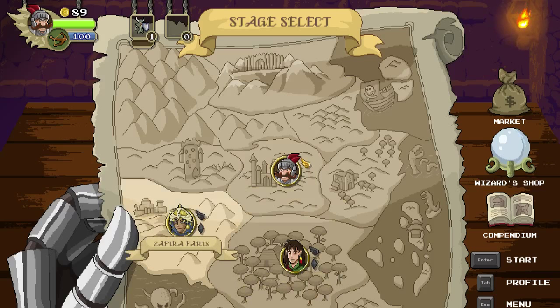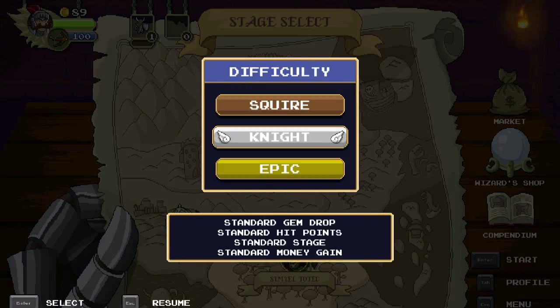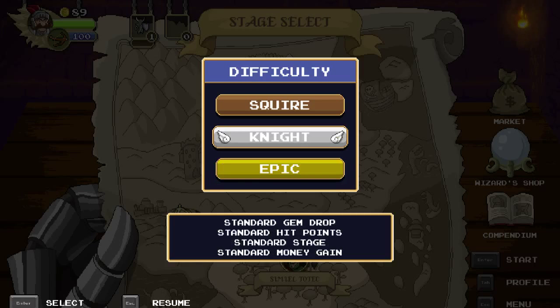I've played this for about a half hour, done both of the available levels twice each, and game-overed on the bosses both times. While this game may look like a mobile game at first glance, I don't think that anymore — it looked easier than it is. There are three difficulties: Squire gives you more gem drops and hit points with an easier stage but less money; Epic has no healing gems, less hit points, and fewer checkpoints but way more money. I've been playing on Knight, the standard — maybe I shouldn't be.